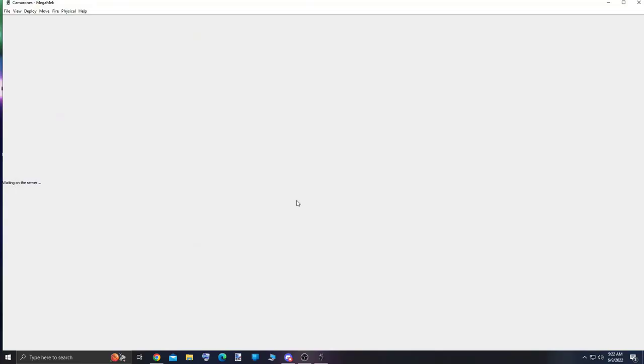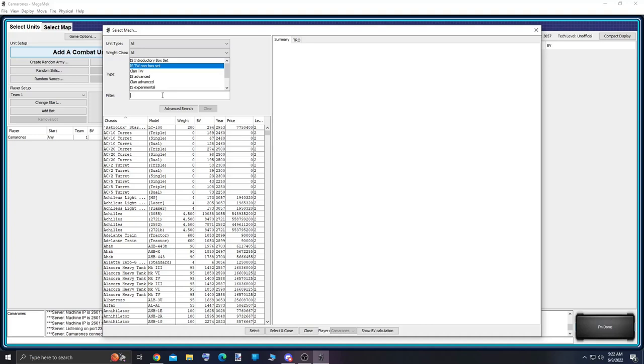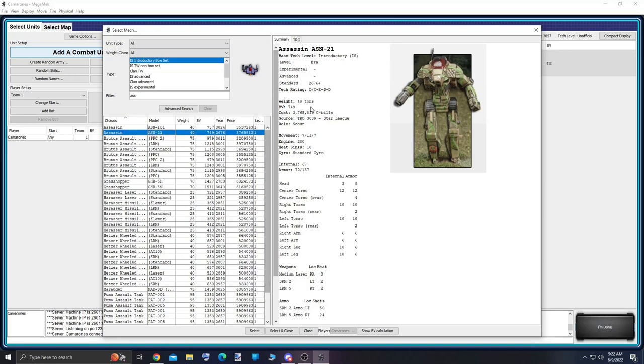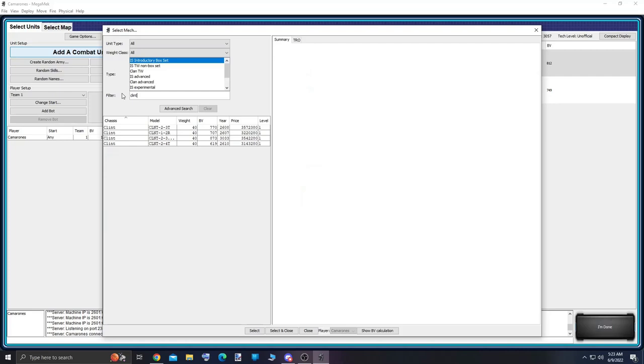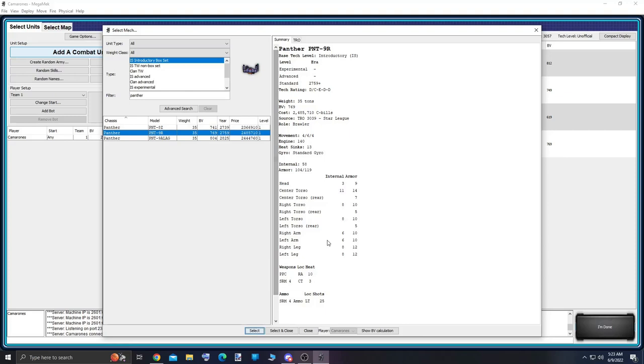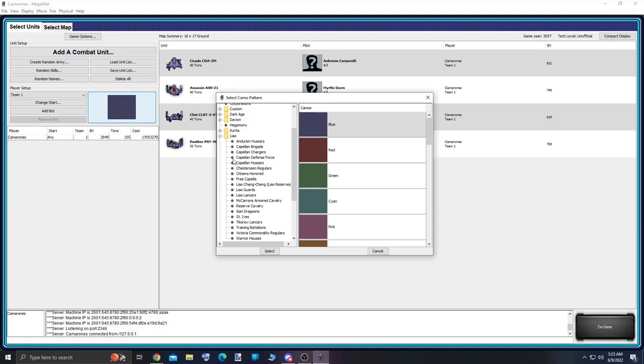MegaMech is a fantastic program that allows for the creation of lists, single-player games versus the AI, as well as multiplayer experiences through the internet. It's an open source program that's pound for pound basically the same thing as the tabletop game. Furthermore, this program is available for free at megamech.org. Here you can see I'm using the search feature under the add a combat unit tab to add the units I've selected for this lance. And now I'm going to go ahead and add the faction color to these sprites to get a preview as to what the models are going to look like when they're all done and painted up.